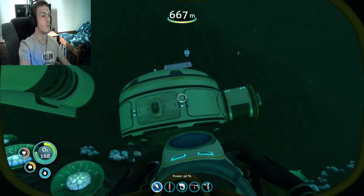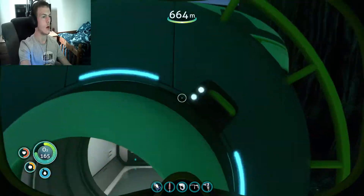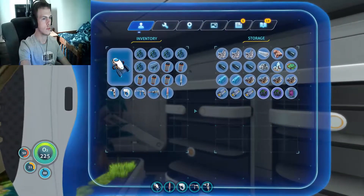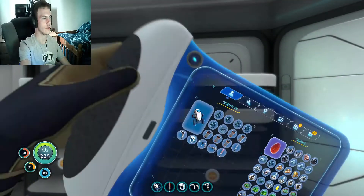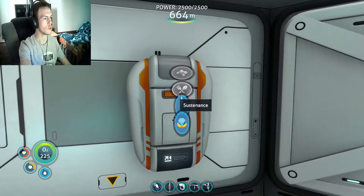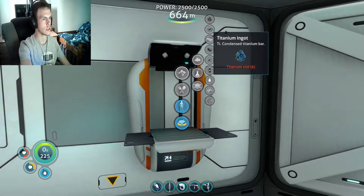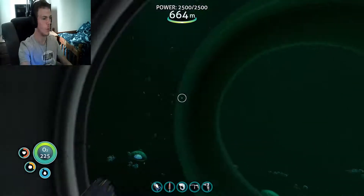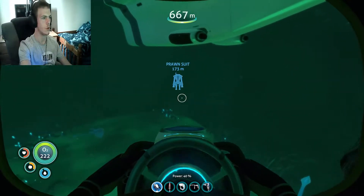I have almost destroyed the Cyclops twice. Basically I brought it down to the inactive lava zone in the other video, and I almost got it destroyed by a ghost leviathan twice. How much more do I need? I need at least four more. Let's go find another deposit.